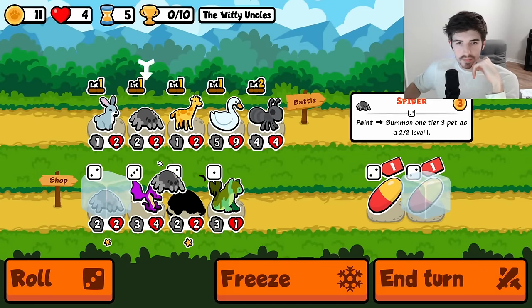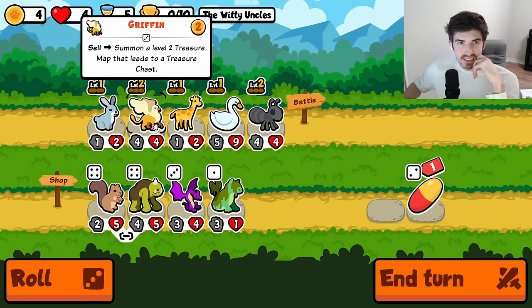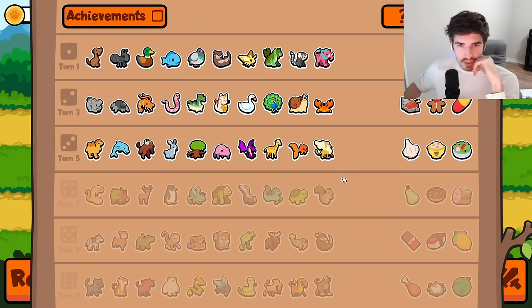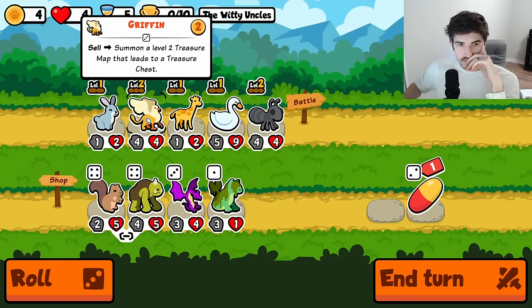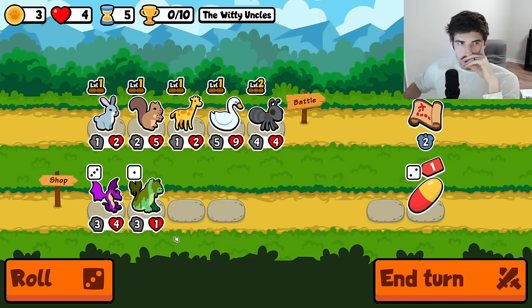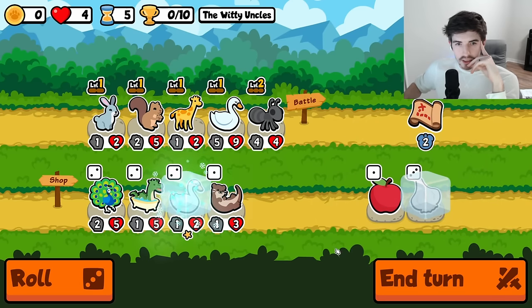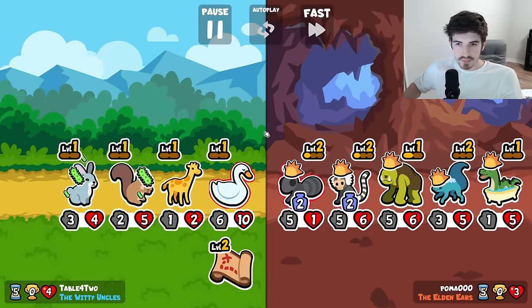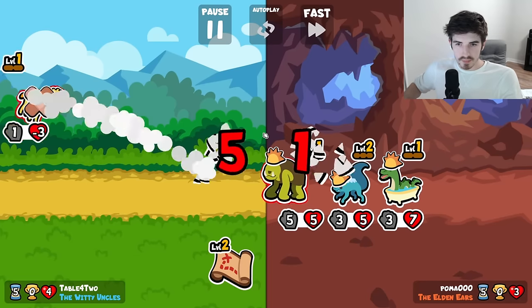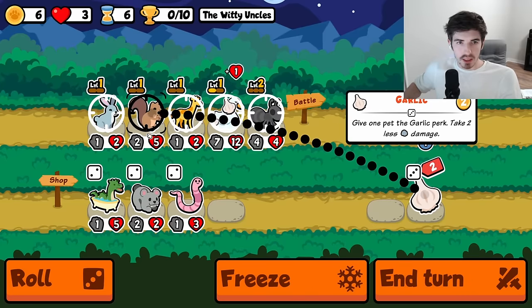Another rabbit — that is pretty good. A griffin level two, so that's tier four. What do we have on tier four? Squirrel — we have exactly one tier four that I would like to get. Heck it, let's see what we get — throw in a squirrel here. Roll me again. Use a little garlic. Okay so we're down to three. Run it like this maybe.